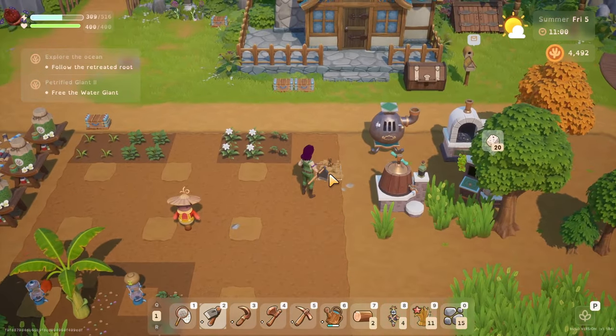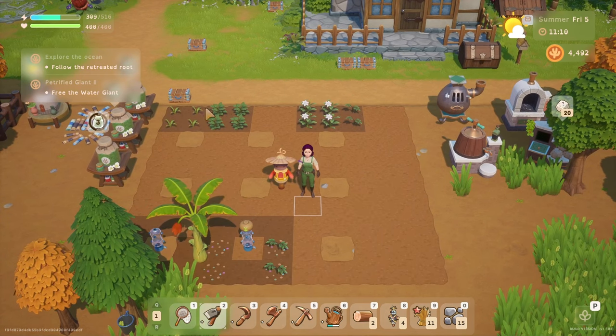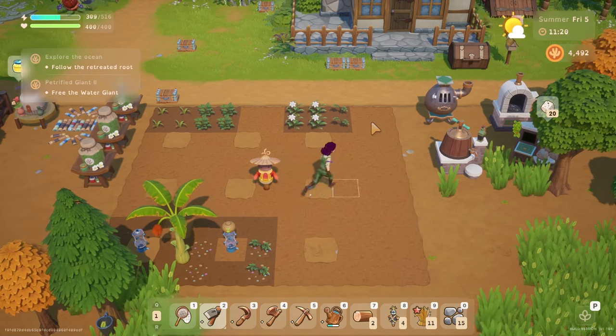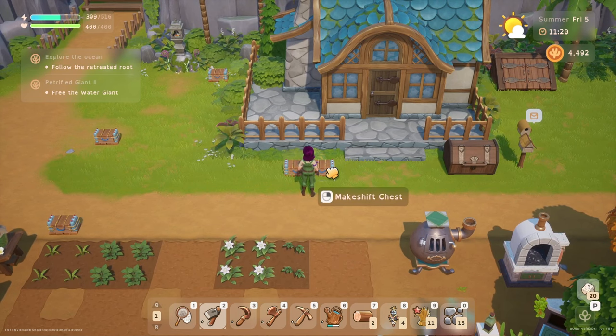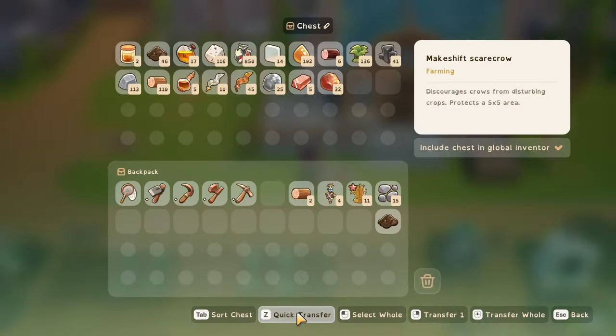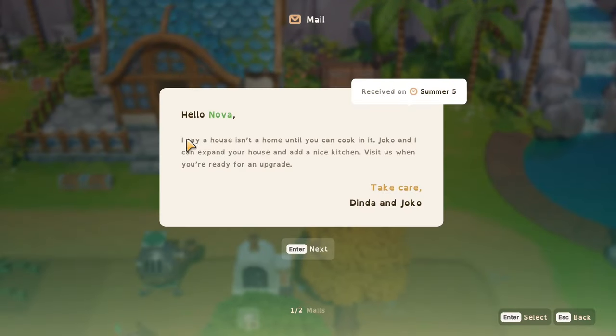Let's do that, and then I'll plant everything else. Because I'll have these that need watering anyway. I need another chest - I can't wait for better chests to be unlocked, it's torture. Hello Nova! She says a house isn't at home until you can cook in it - Joko and I can expand your house and add a nice kitchen. Visit us when you're ready for an upgrade.